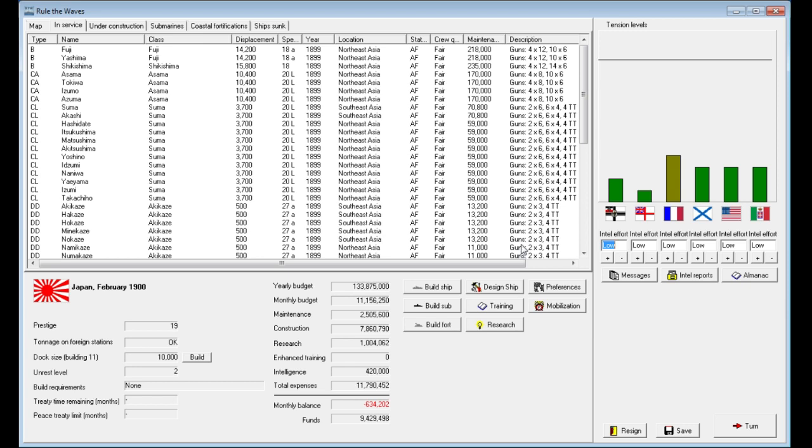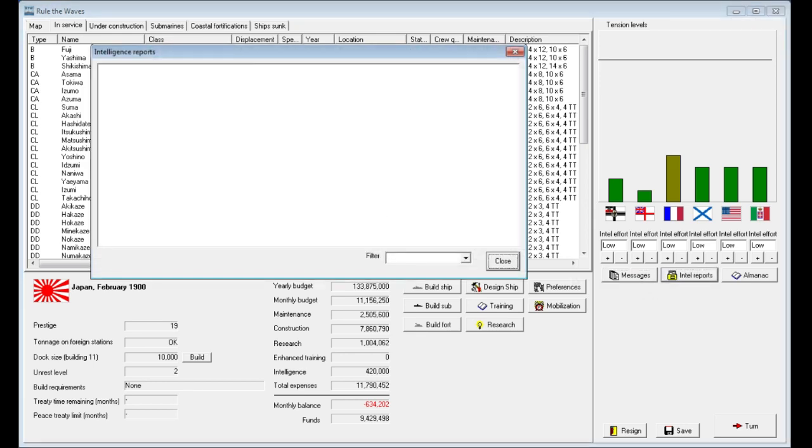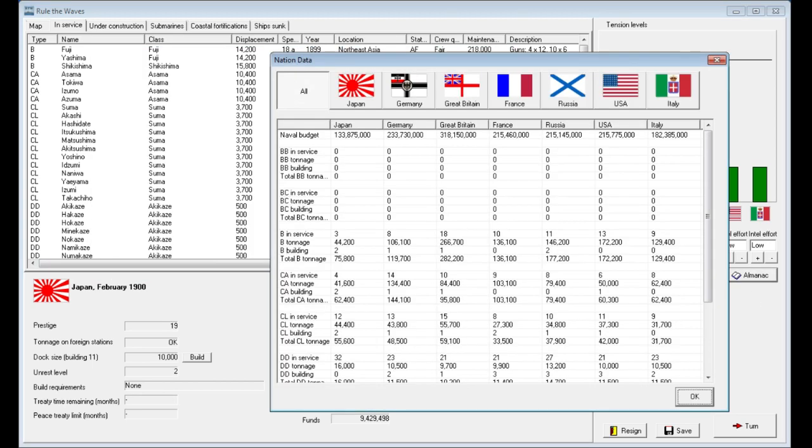There are a couple of different tabs we haven't talked about. One is called messages — right now we have no recent turn messages. The other is intel reports, which will show up periodically. If we click 'all,' we have nothing here yet. And then there's also an almanac.